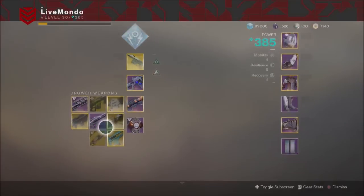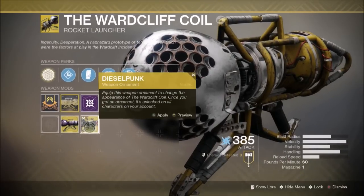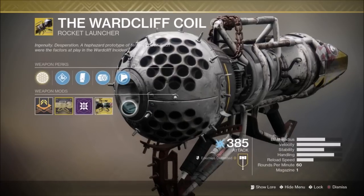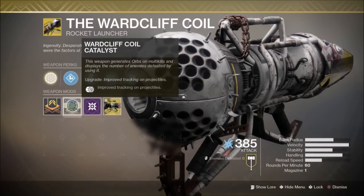This was one of the last ones I got — I got the Wardcliff Coil. Which, for any D1 faithful fans, turns the Wardcliff almost into the Truth. If you fire at an enemy and there's an enemy closer to you right or left, nearly all the rockets will just veer to the closest enemy. The tracking is insane compared to what it was before.